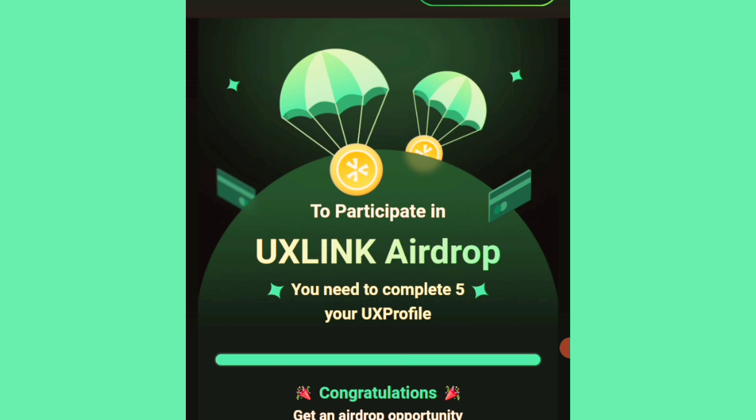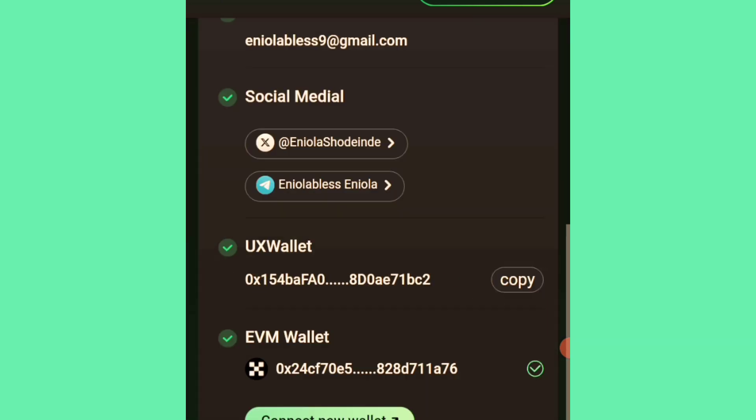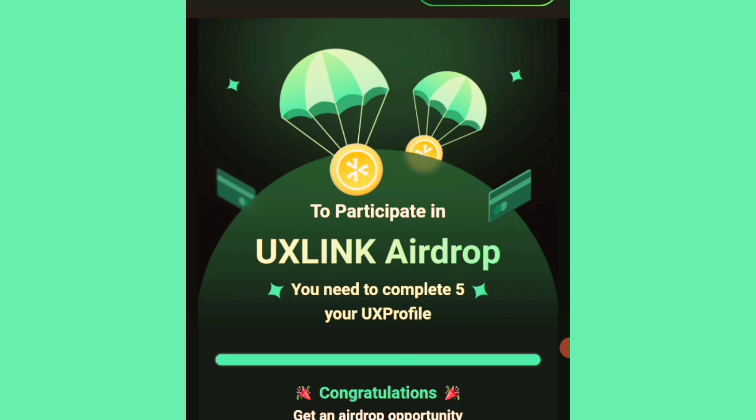For UX Link, to participate in the airdrop you need to complete five items on your UX profile. To go about this, you need to copy and paste the link into your OKX in-app browser.